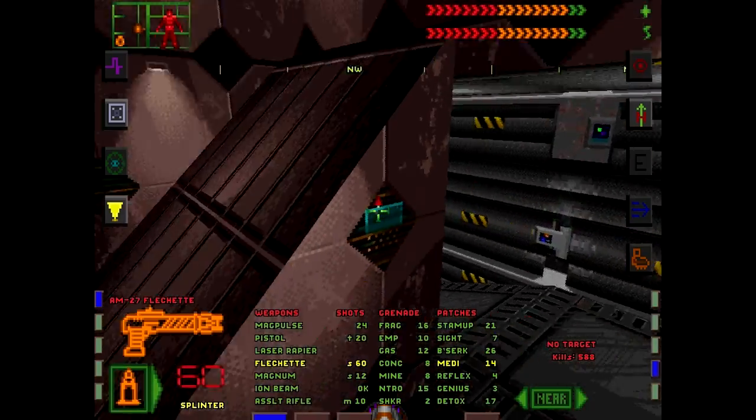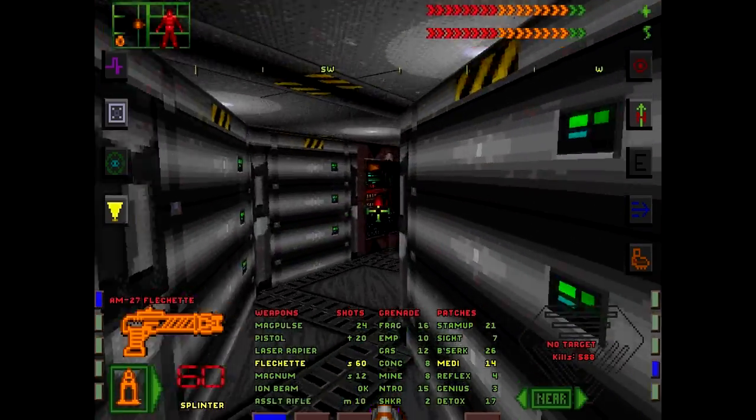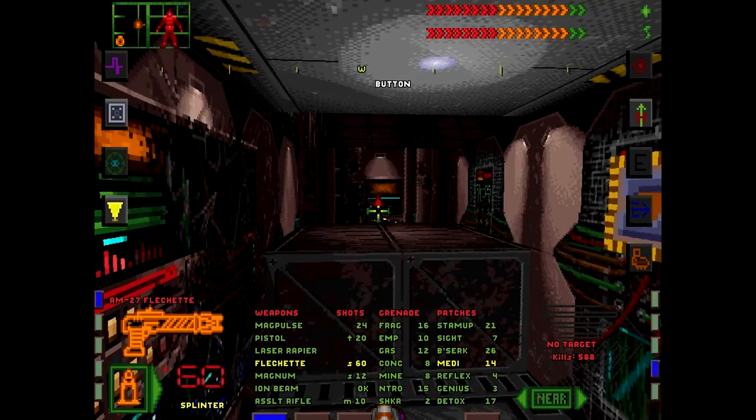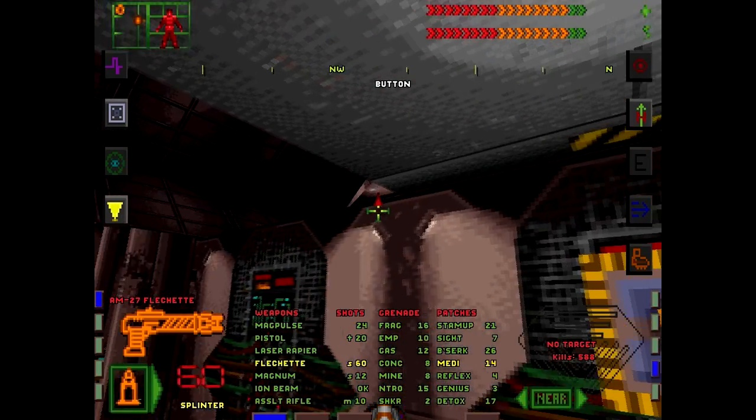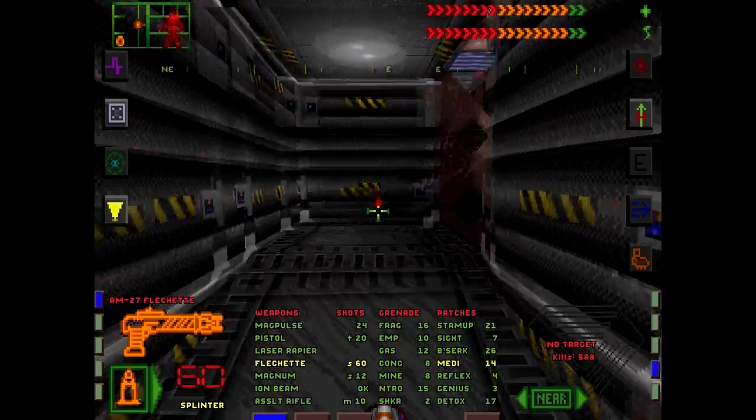I'm kind of exploring before we go deal with that security bot. Basically what we do is hack the door and then open fire before he eats our face. This goes somewhere, but because I don't think I can get back down, I'm not going to step on the platform just yet.